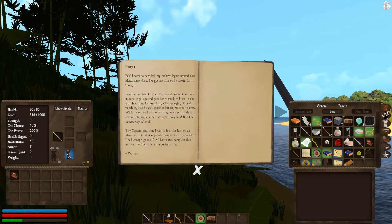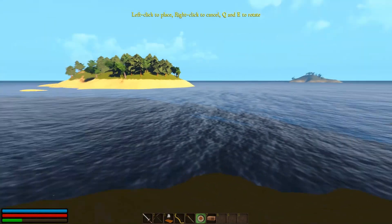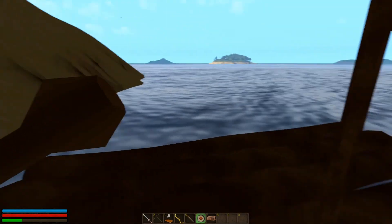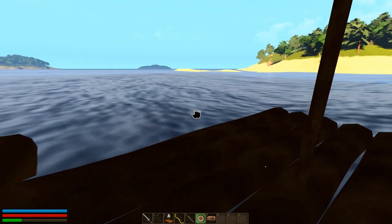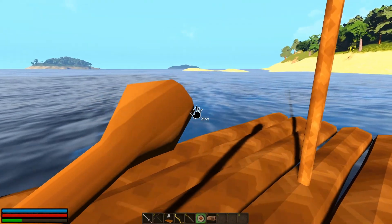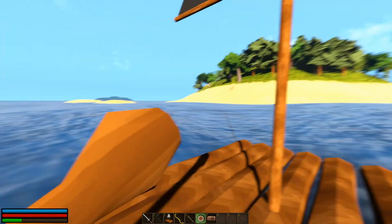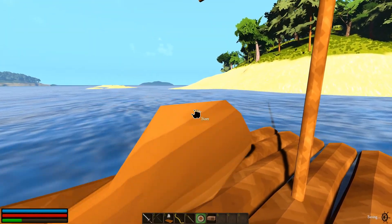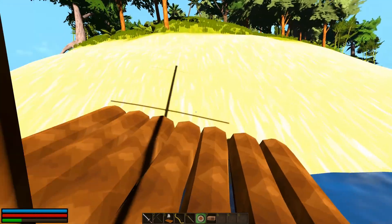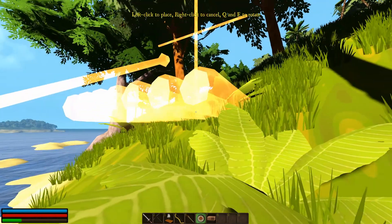Buffbeard! What a name. They should make his name ironic — call him Buffbeard and make him this little scrawny thing. And then you find Scrawny Beard who's hit the gym like 50 times and is absolutely ripped. Oh hello. As pretty as this game is, I feel like I'm at a bit of a loss as to what I'm supposed to be doing. We've got the quest log but it just says find somewhere with an inn marked by a beacon.